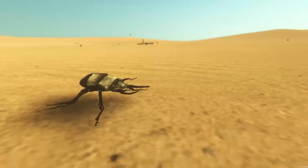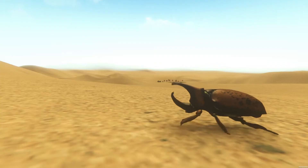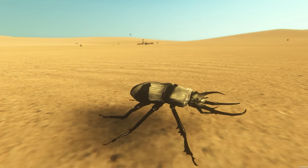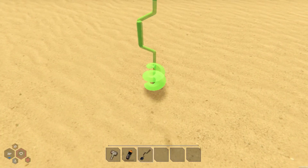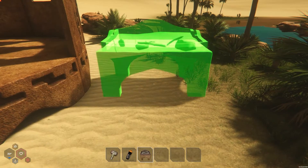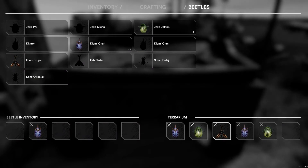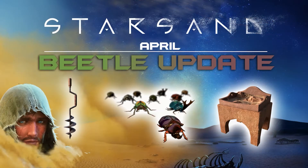In April we got new company. Ten different beetles were added to the game — you can now look for them and collect them. A new item was added which helps you to find the beetles: with the sand digger you can bring them back to the surface and collect them. You can then give the beetles a new home inside your base with the newly added item, the terrarium. Also an album was added to the game in which you can check out which beetles you already collected. Additionally, three ruined towers were added to the map, and when you find them you will be able to craft a new tower-like base building.